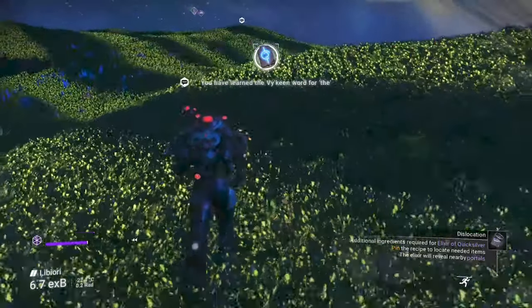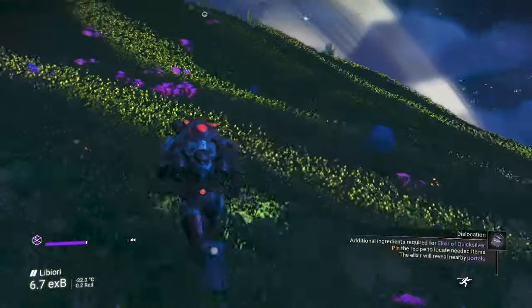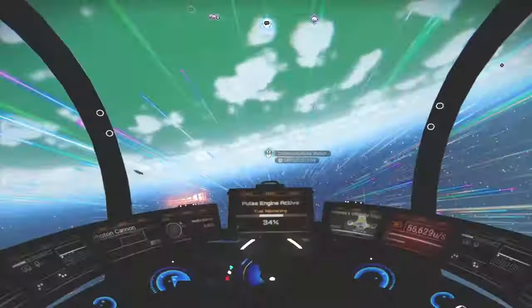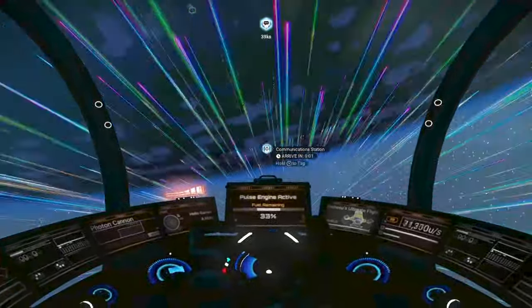Along the way, if you've done a little bit of walking on foot, the well grounded achievement should tick off. Don't stress if it hasn't, as this will come about naturally as you progress. Beyond the boundary: once you have drunk the elixir of quicksilver, a portal will be revealed.